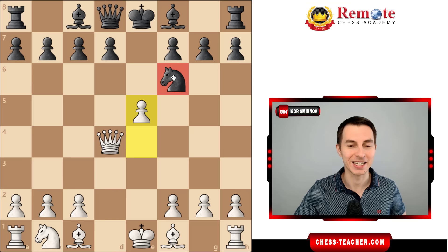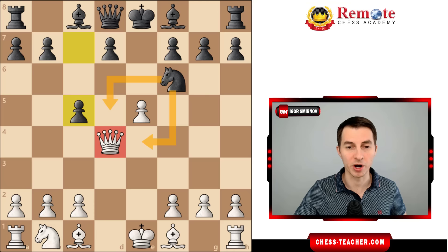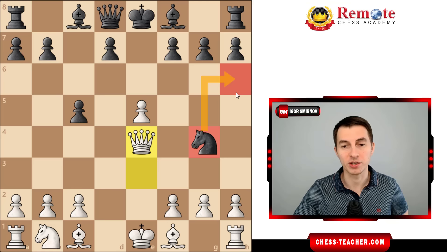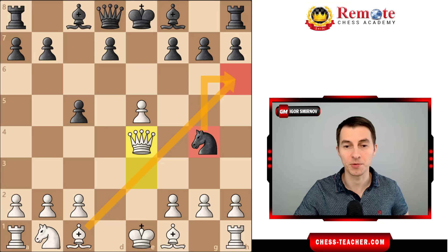If they try something like pawn c5, trying to chase your queen away so that their knight can move to a better square, you move your queen away and still maintain the attack. Wherever the knight goes, we keep attacking it. For example, if it goes to g4 attacking your queen, we play queen f4 and attack the knight once again. Moving it back to h6 doesn't seem lucrative for black — you can trade it and completely disrupt their pawn structure, and it's passive there anyway.